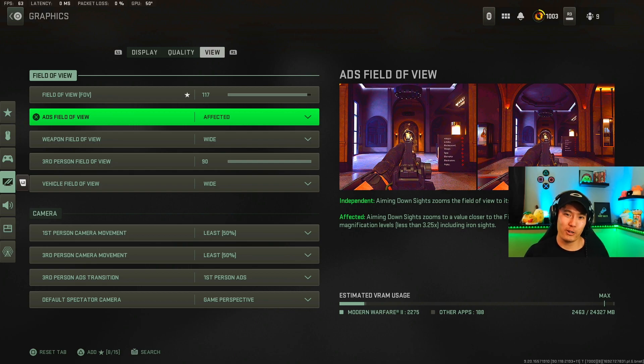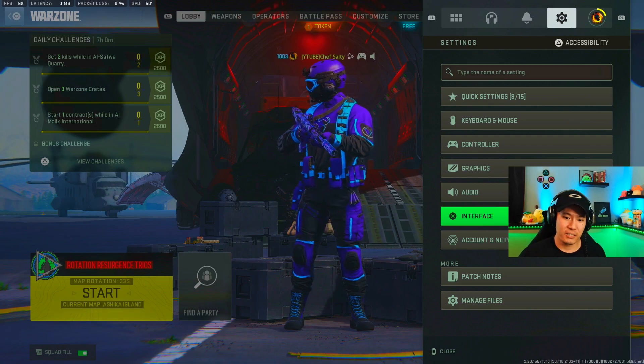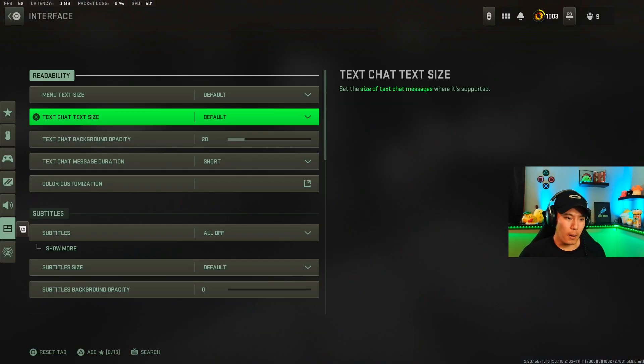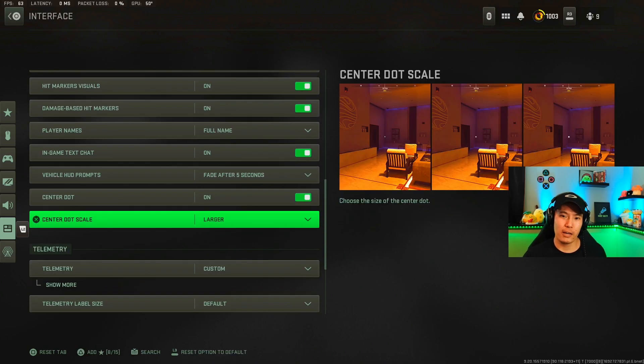Make sure ADS field of view is set to Affected, especially if you want to increase your KD. Here's one bonus tip before we move on to audio settings: in the interface section, scroll all the way down to the center dot and center dot scale section. You can have a small center dot in the middle of your screen to help with centering. I have it set to larger — it helps me move from one target to the next and know where my iron sights or optic are on enemy targets.